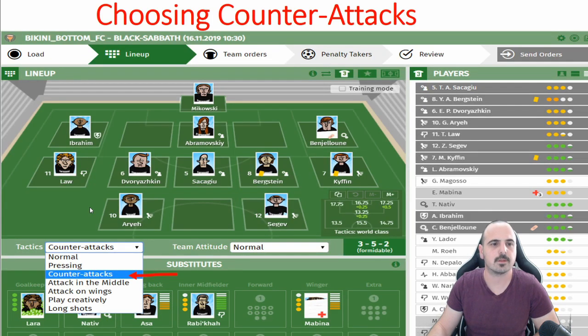About setting up the counter-attack tactic: go to your lineup page, then in the tactics section scroll down and choose the third one, which is the counter-attack — and voilà, you are set to play counter-attack in the match.